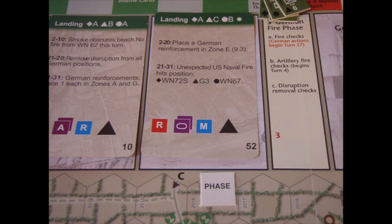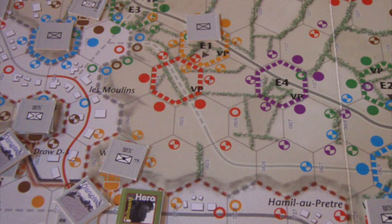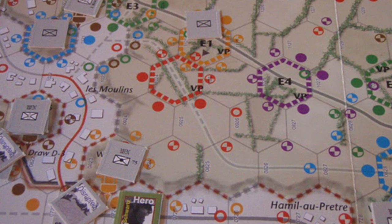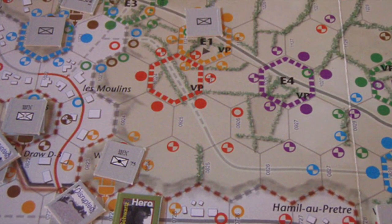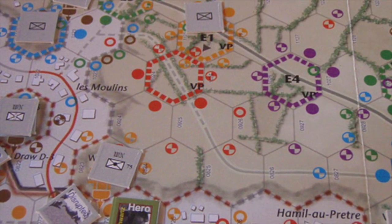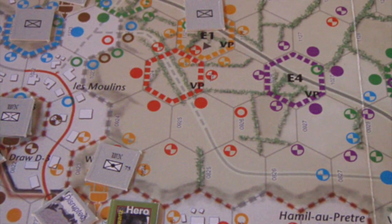Phase 2 is the events phase. This involves drawing a card, placing it in the event box, and following the instructions. In this case, it is not good news — more German reinforcements, and most of these event cards are. There are different types of reinforcements, but they follow the same general rules. The events on the card differ based on what turn you're in. In this case, turn 6, I place a German unit in zone E as close to a US unit as possible. If tied for locations, I pick the lowest numbered position. There are two E zone reinforcements closest to my US units. E1 and E4 are equidistant from my unit with the hero, so I pick the lower number space, E1, and place a German reinforcement unit there.